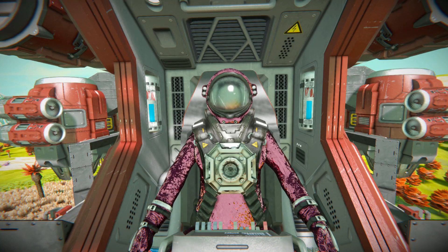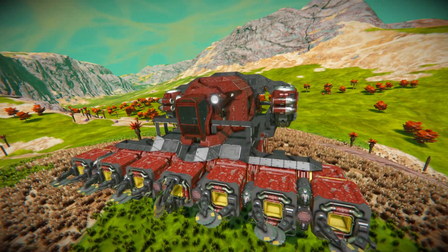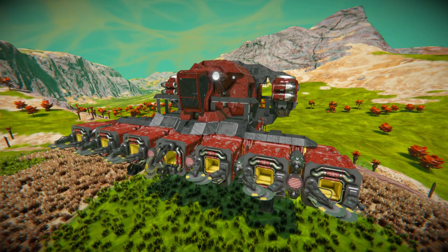Hello and welcome back to another Space Engineers Showcase video. In today's video, we're looking at a very handy little vehicle called the BSE Combined Salvager, which is this lovely thing right here. It's a flying salvage vehicle that can go over to any kind of wreckages and just start grinding away and collect up all the goods to be deposited back at your base.